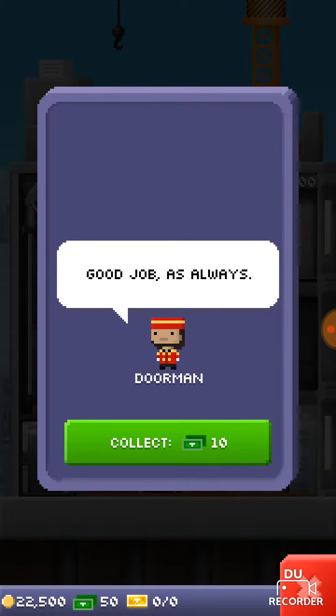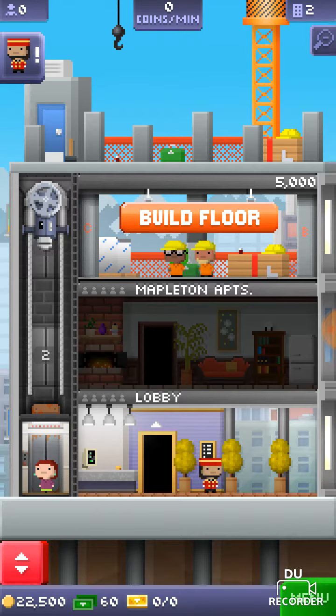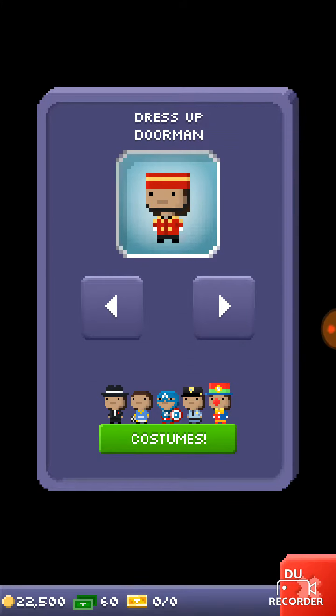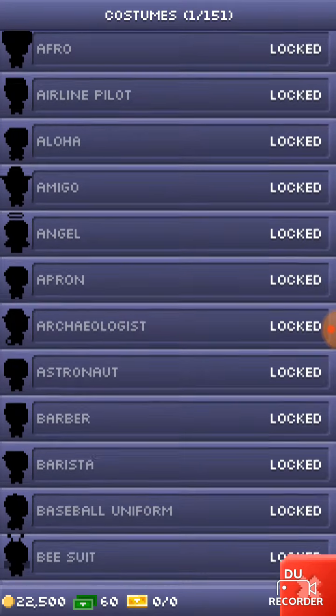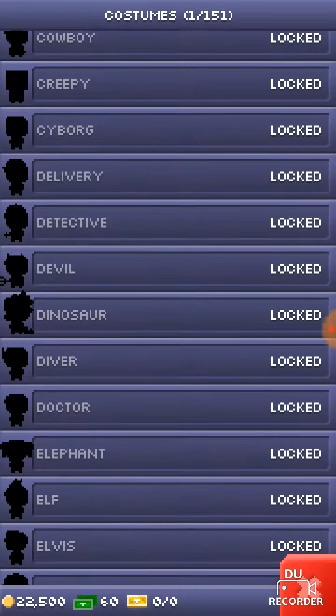Weird. Good job as always. We need some residents. Use the elevator to bring one to their new home. Dress up the doorman — what is the doorman gonna look like? It's costumes at the bottom. We only have two looks so far.